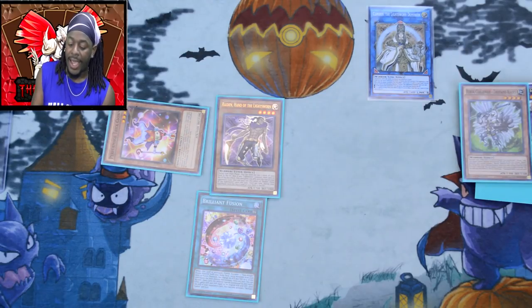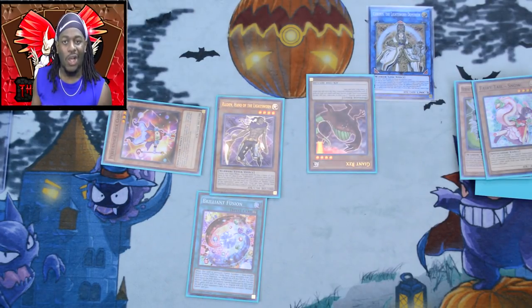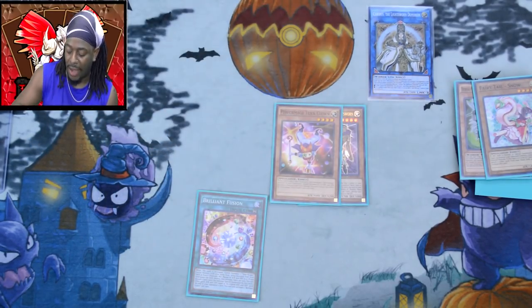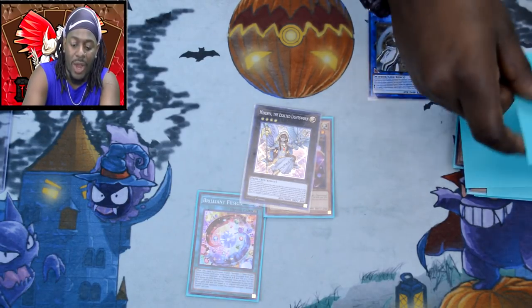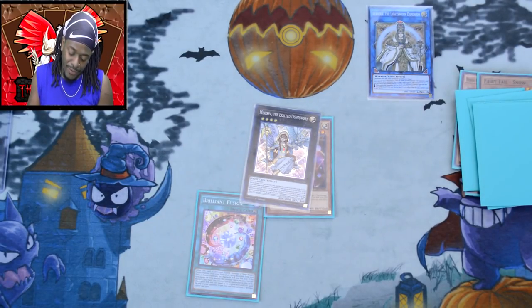Next, I'm going to use the Thousand Blades, Mrs. Radiant, and Gem-Knight Seraphinite as another link summon for — you guessed it — Curious George. Curious will trigger his effect, sending any card you want from your deck to the graveyard. I strongly suggest sending Fairy Tail Snow, but you can also send Glow-Up Bulb or Giant Rex if you already have Snow in the graveyard.